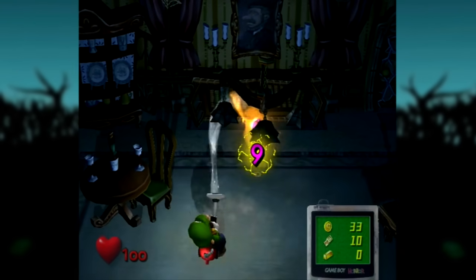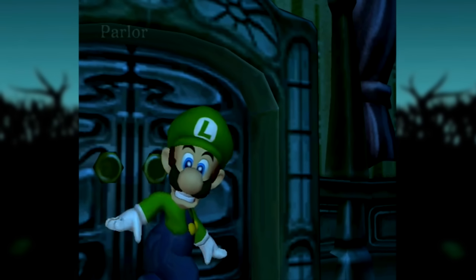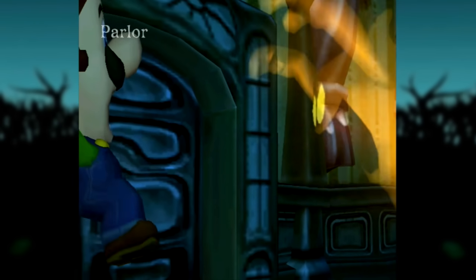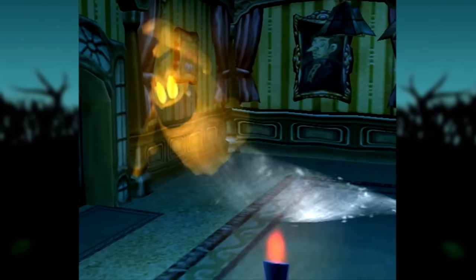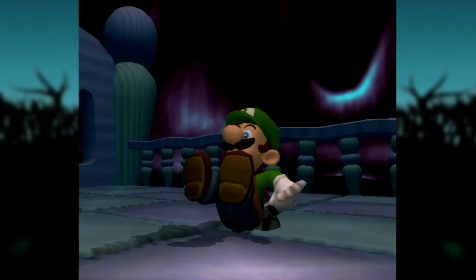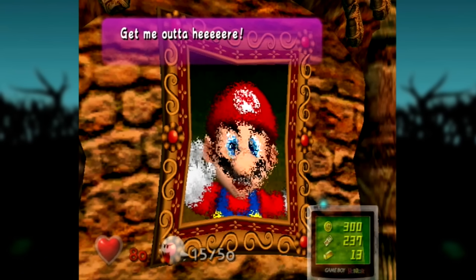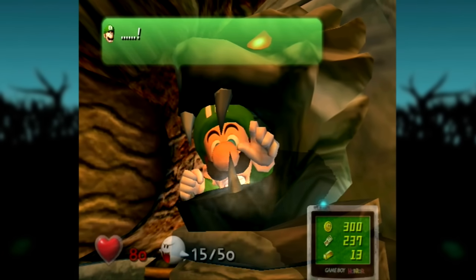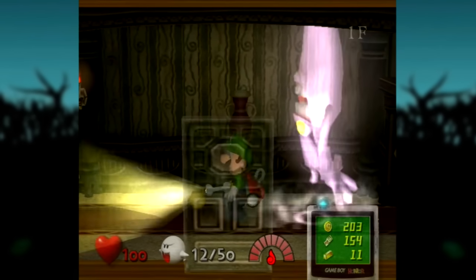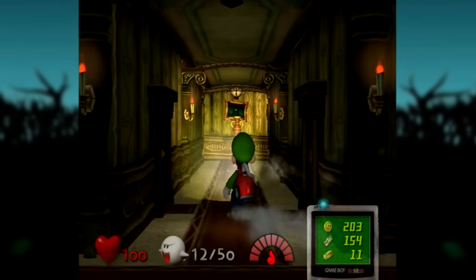Luigi would no longer be a supplementary jovial Mario brother. Now he actually had an identity of his own — that being one of a scaredy-cat. But hey, maybe that's the reason Luigi rarely leaves his brother's shadow. Perhaps he's too shy or nervous to do so, and this game aims to explore that side of him, being easily spooked at every moment of his accidental adventure and hesitant to take the next step. But he's doing this all to save his dear brother. While roaming the dark halls of his mansion, not knowing what lies around the corner, he'll hum the game's theme song to himself while the actual theme plays over him.